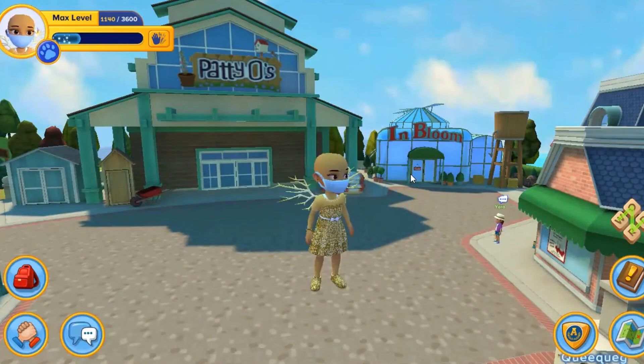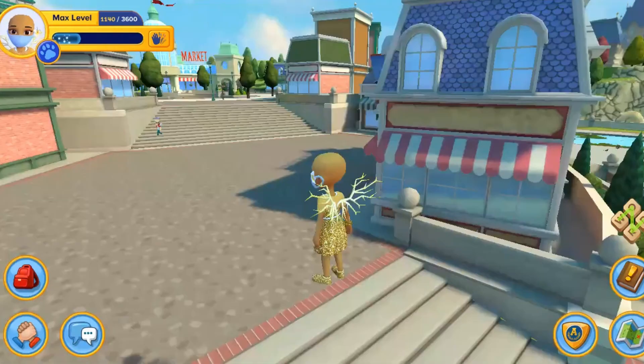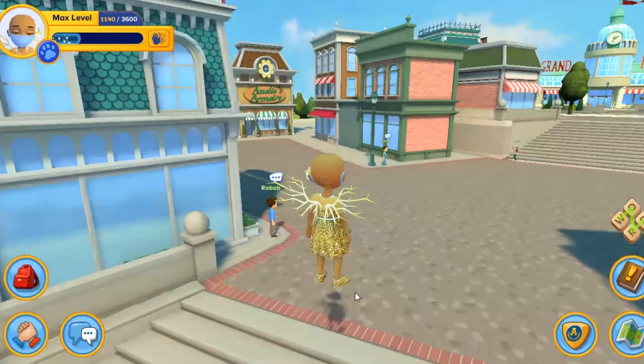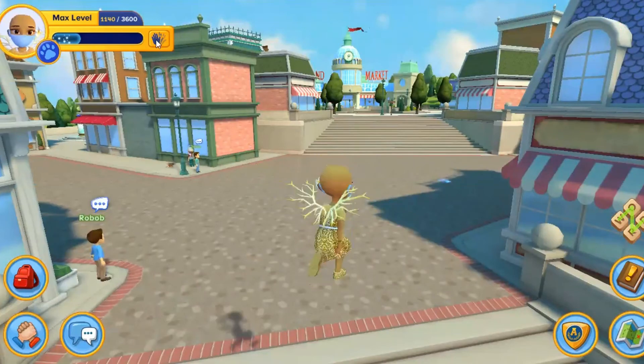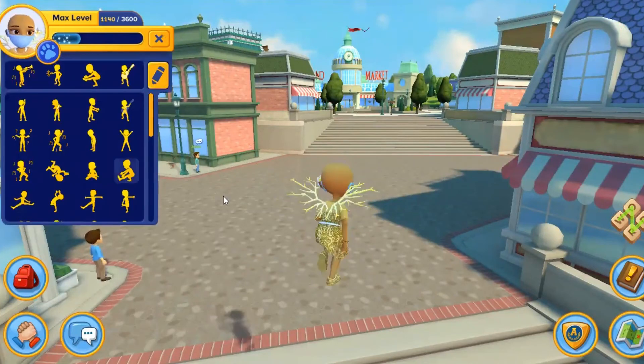How you'll know that you fly is this: the last thing you'll see is the In Bloom sign, and then all of a sudden you'll see the close sign, and then all of a sudden you'll see your avatar way up in the air. Because you're still clicked, you'll just be running, and the way to stop that is you just do an emote.